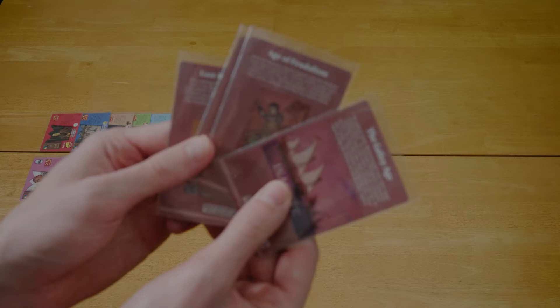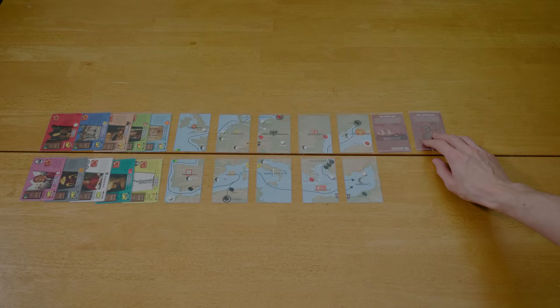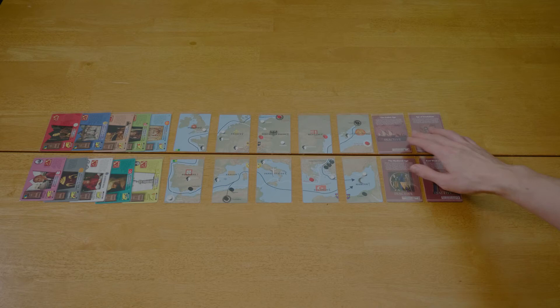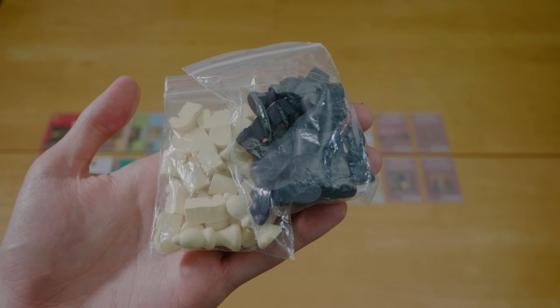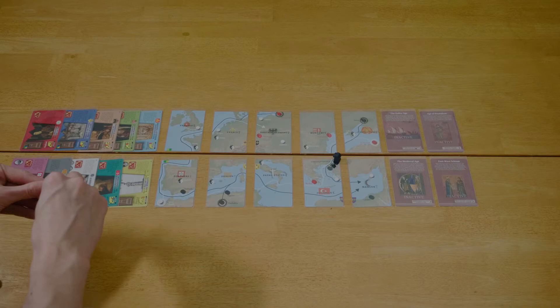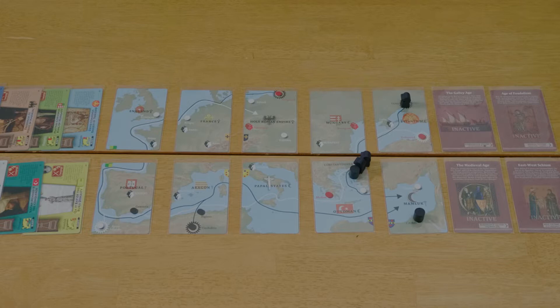Next we get the Victory Condition cards. I'm going to put these opposite the Empire cards, to the right of the map. Make sure the inactive side is up — this keeps everything easily identifiable as the game goes on. Then we're placing units. At the beginning you only need Islamic and Christian units, because no reformists start on the map.